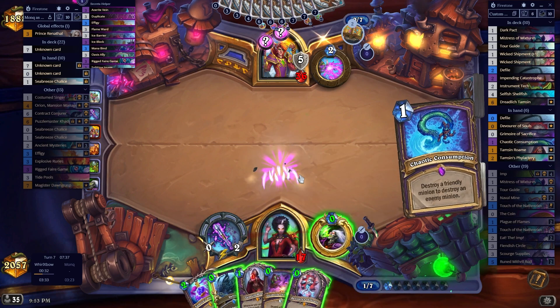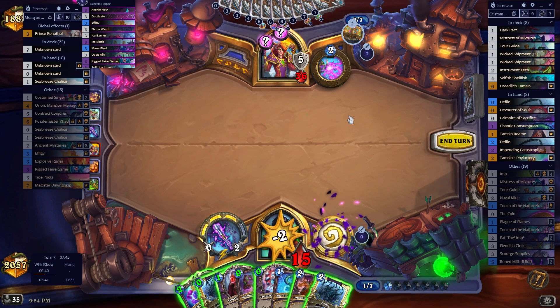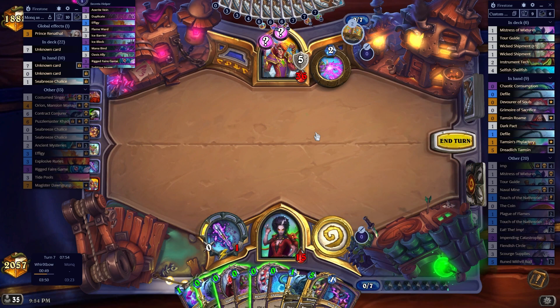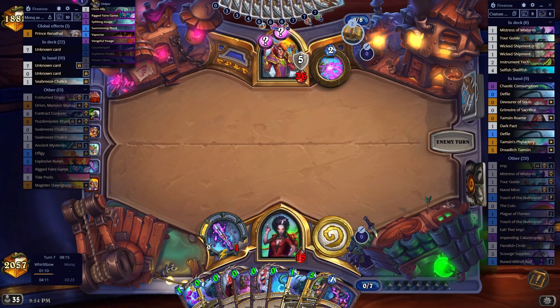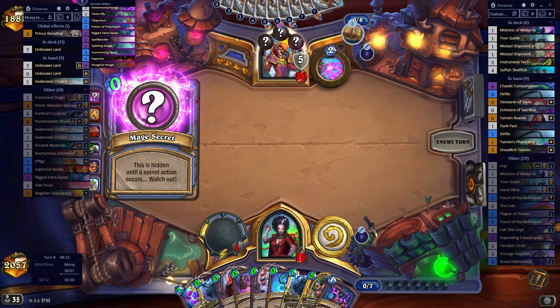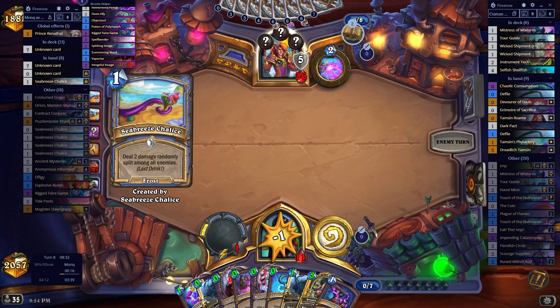Alright, well I guess I draw three here. Got it for free, drew a card. Do I think he kills me here? I now know that this is ice block, right? Because it did - okay wait, so this is Effigy. So this is Effigy - he didn't play another one. This matchup is so rough. I'm a little bit worried about Objection, I won't lie.